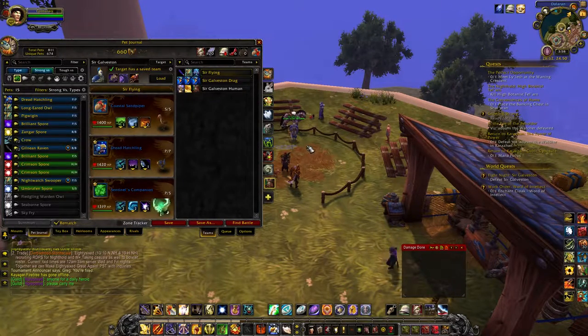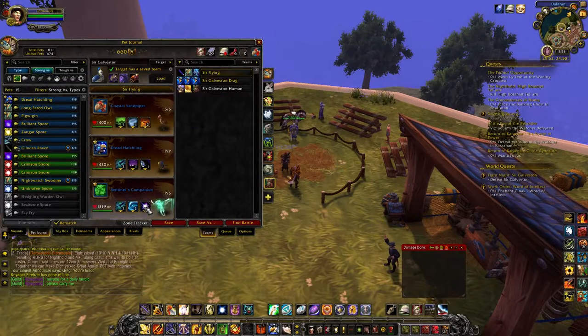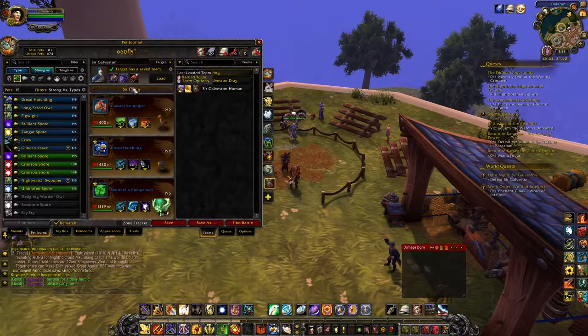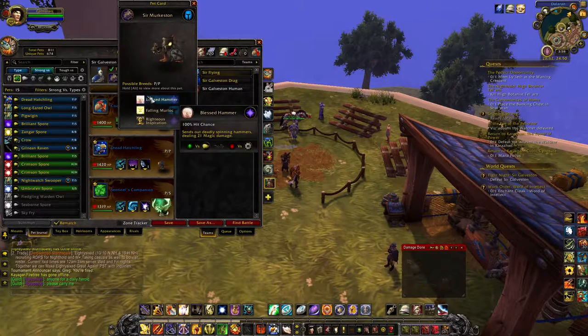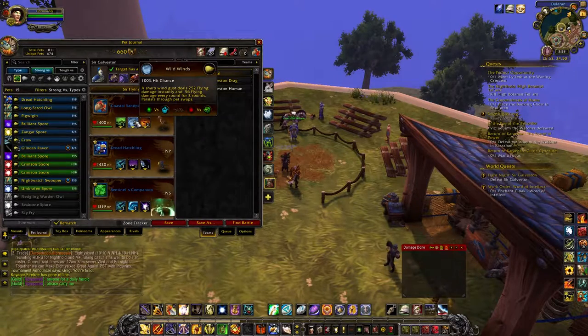Hello everyone, it's Gumrath here and I am trying an all flying type team to beat Sir Galveston. So far what I'm seeing is that it's pretty hard to do with just flying type teams, especially this guy — he's got Blessed Hammer which does double damage, 30% extra damage to flying types, so it just kicks the crap out of my first pet.